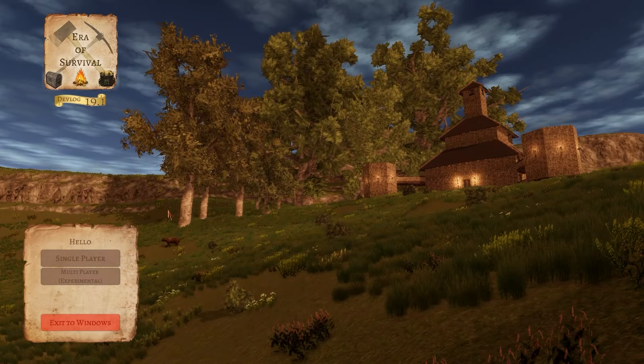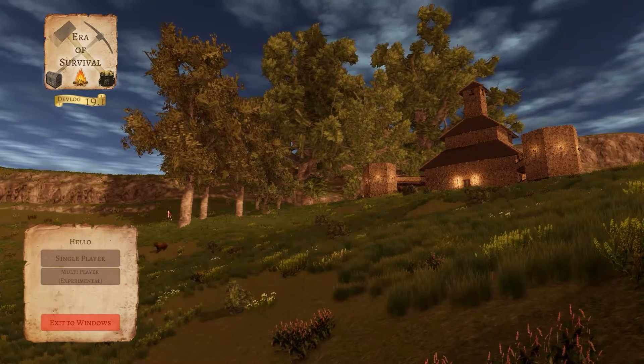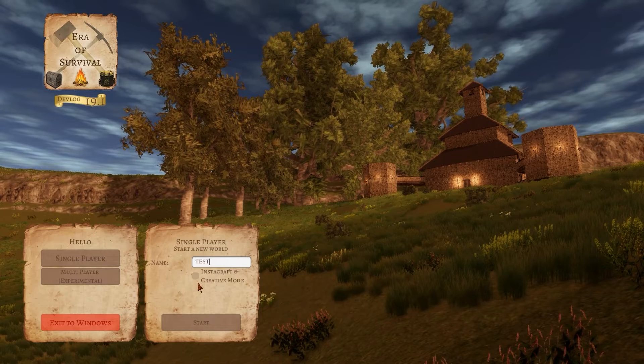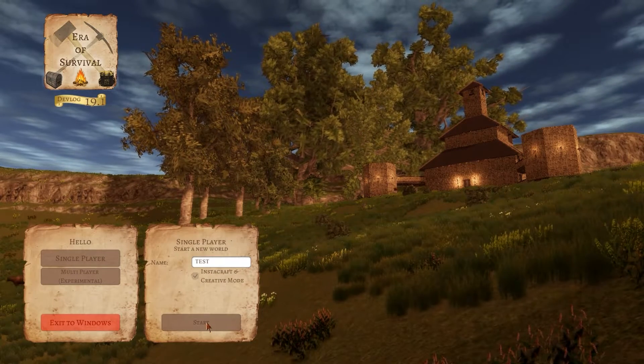So you might be wondering what bug I am talking about. Now if you have searched for this video, you might already know what bug I am talking about, but I'm going to tell you anyway. Whenever you create a world — we're going to call it Test — I'm going to have Instant Craft and Creative Mode as well. Let's just start a new world and see what happens.